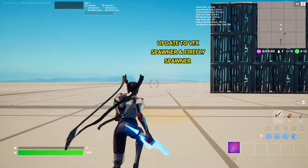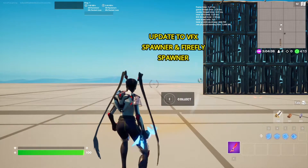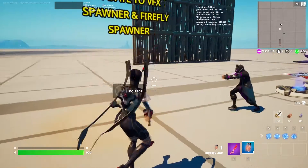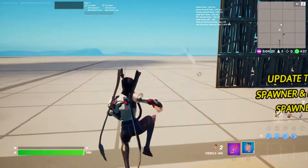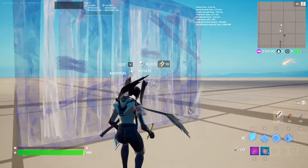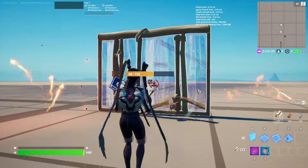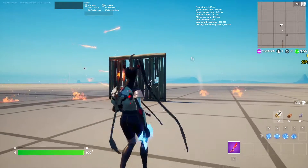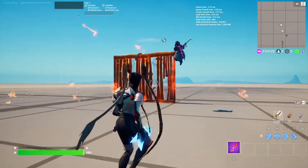The first thing you'll see is that we got a brand new Firefly spawner in Creative. As you can see, we can spawn fireflies and throw them down like you would in the main game. If I place a little wall right here, we can actually set the wall on fire — look at that, it's going on fire. Absolutely incredible.